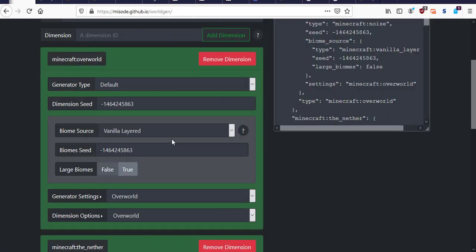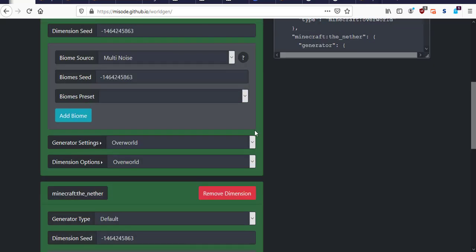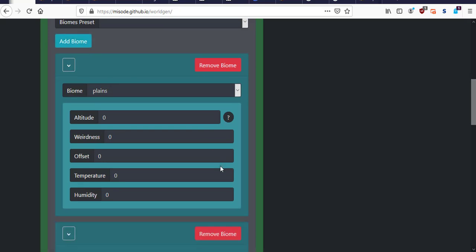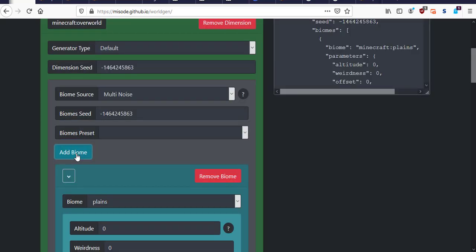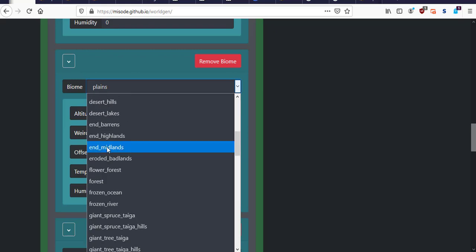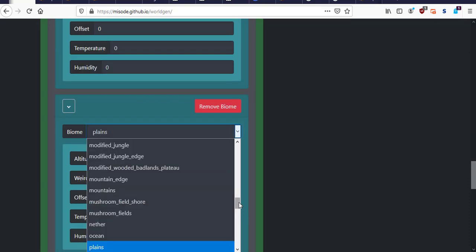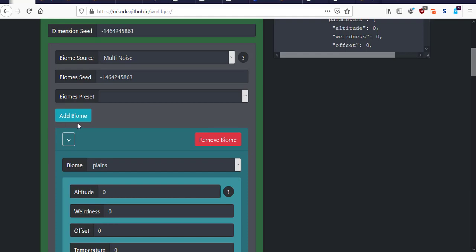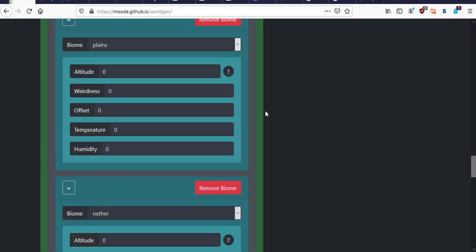We're back in the world gen settings generator. The first thing we're going to do is change the biome source back to multi noise, leave the seed the same, and this time we're going to add a few more biomes — three from each dimension. So planes, snowy tundra, and bamboo jungle for the overworld. Then end midlands, the end, and end barons for the End. Then three more which I'll select as nether — though that biome doesn't technically exist, so I'll change those manually in the code.